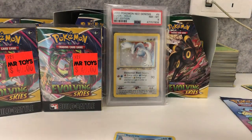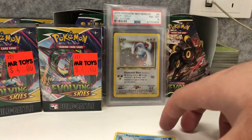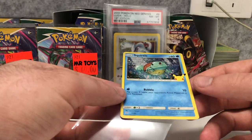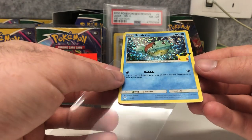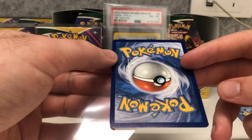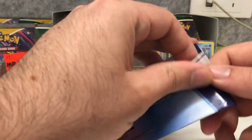I'll pull out a pack of sleeves here just to sleeve up these pulls. We got a Squirtle, which is actually really cool — it's one of the more popular ones, people really like the base set stuff. This would be one of the rarer ones because it's not actually scratched. Most of the McDonald's cards are scratched on the front because they're stuck to the packet, so this is really good quality.